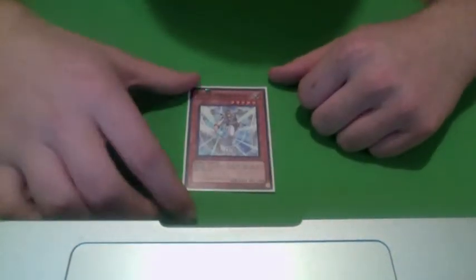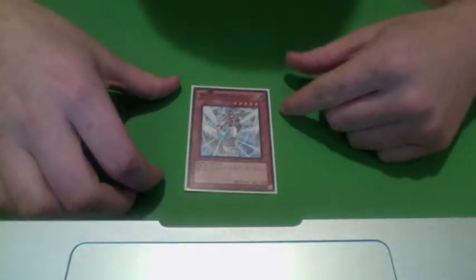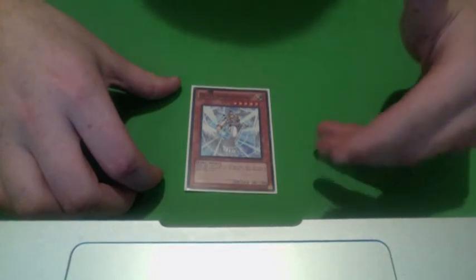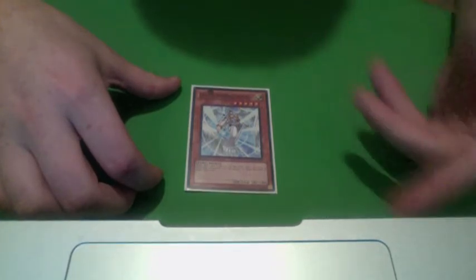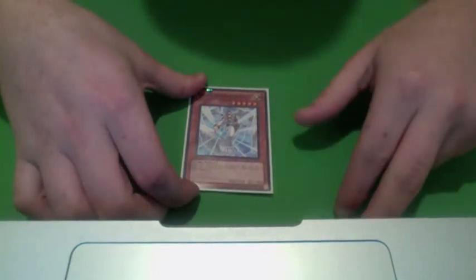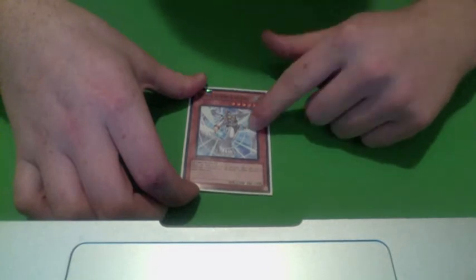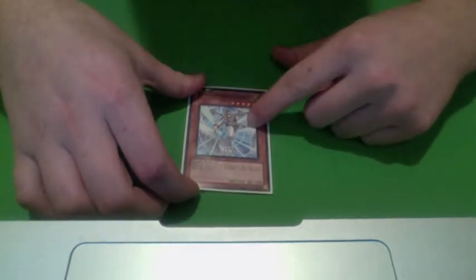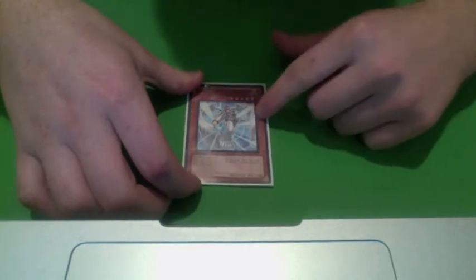Tethys, Goddess of Light. This is really good in this deck because it's one sacrifice with 2400 attack. Whenever you draw, if it's a Light Fairy, you can reveal it and draw again. This wins the game. If Perfection is on the field while you have this, you almost have unlimited targets to negate whatever you want, so you can just negate whatever they activate and run over them.